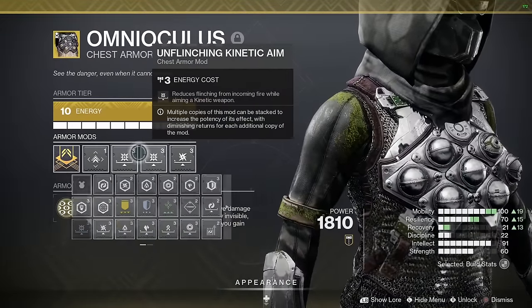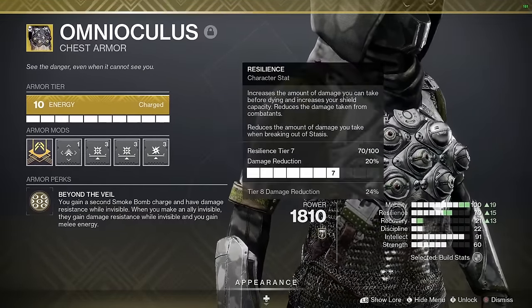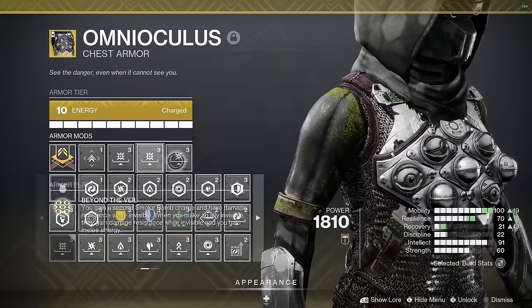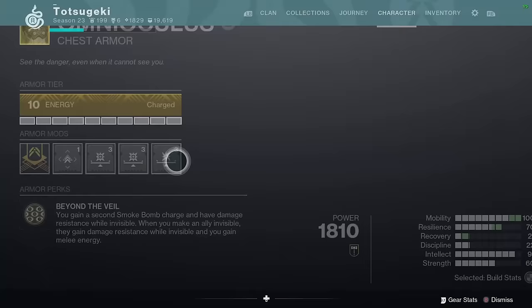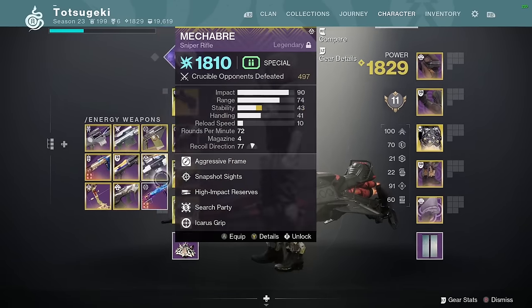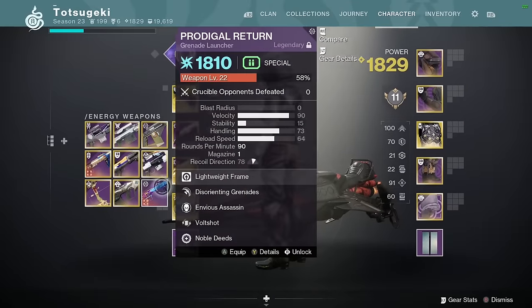For the chest piece, I went double Unflinching. I'd normally go triple, but in this case I'm running slightly higher Resilience than normal so I can get by with 2 — it does have diminishing returns — and I'll put the third one on Arc since I am using a Slug Shotgun. This gives me a toolbox of options for the correct map and to metacall against certain teams.